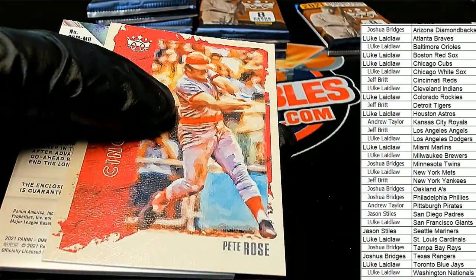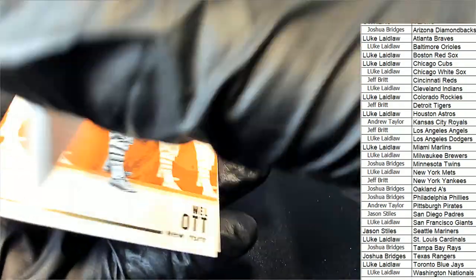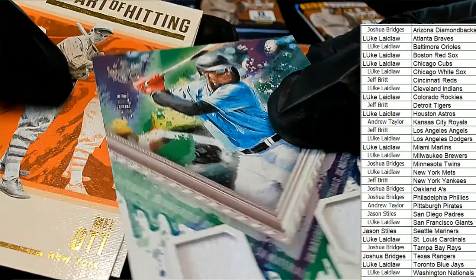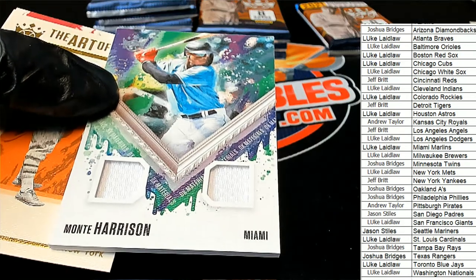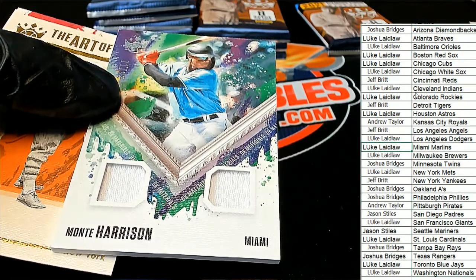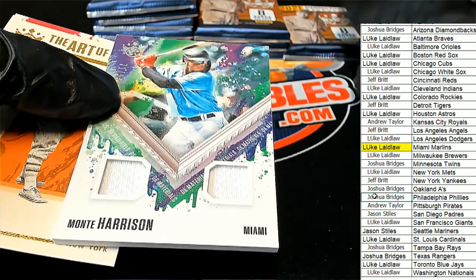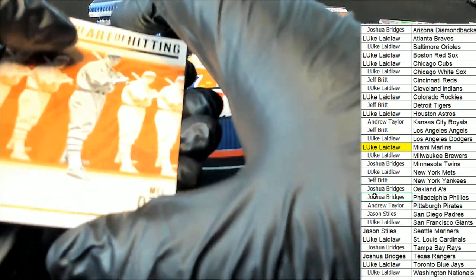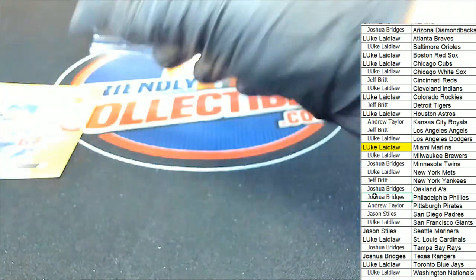Nice Sanchez for the Marlins, a Pete Rose — wait a second, there's a hit right there. So I was trying to save the hit for later but still ended up pulling it. It's number 99, it goes to the Marlins for Luke — congratulations! So maybe I was wrong, maybe the hit isn't in this pack, but there's a hit for Luke, way to go. The Art of Hitting — Mel Ott. So we got this really nice Garcia.